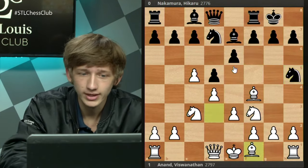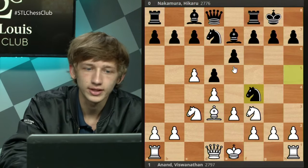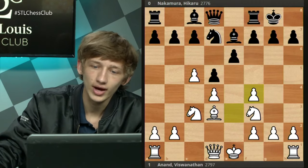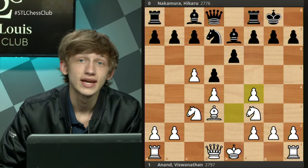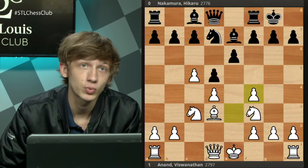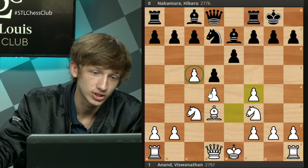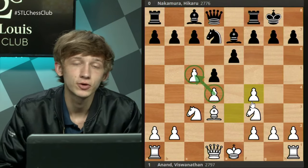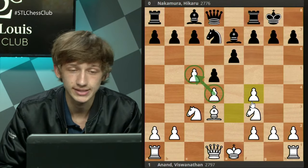A sensible move by white: just Bd3, getting the bishop developed. We have Nxf4, exf4. I'd like you guys to try and find Hikaru's next two moves. This is by far the most standard way of playing against this structure that white has achieved — when white goes for d4 and c5, this is really the major way to play against these pawns.